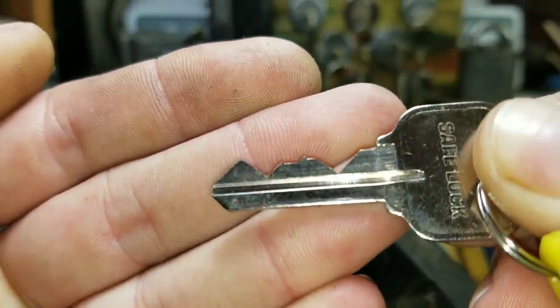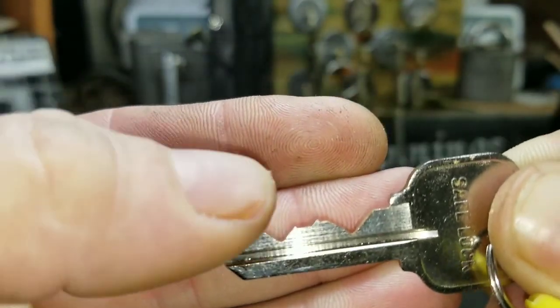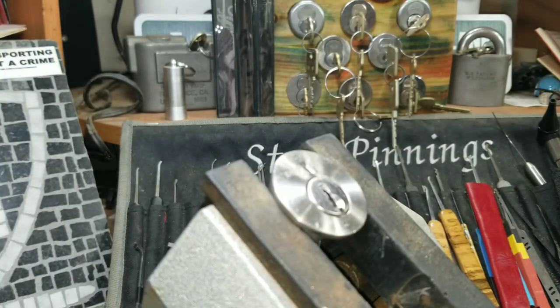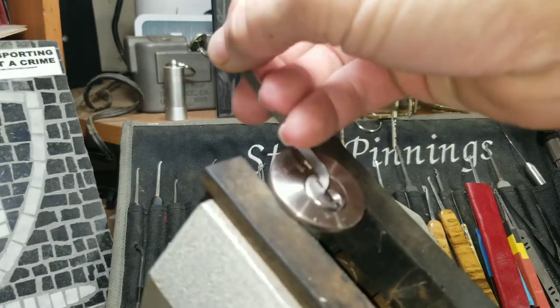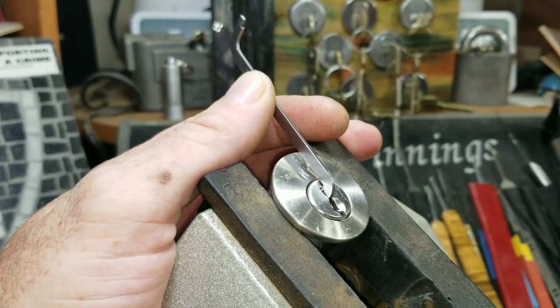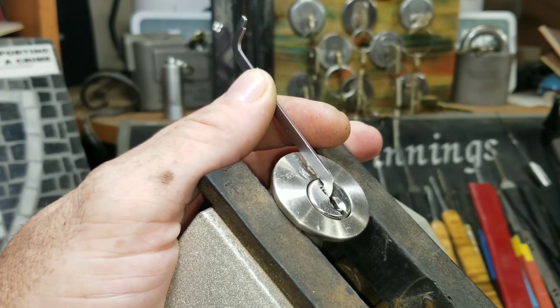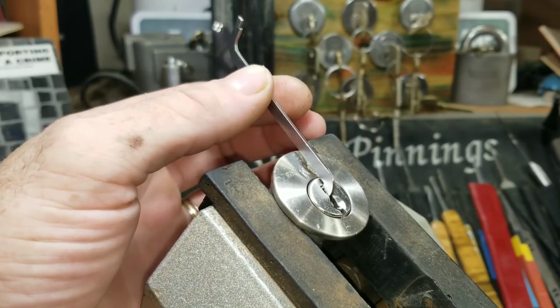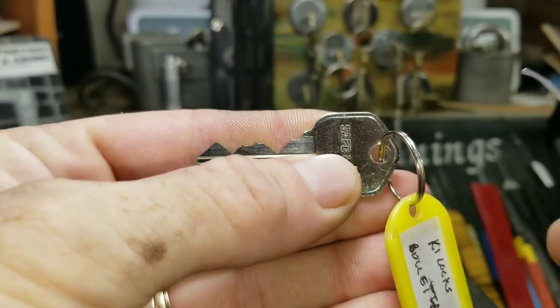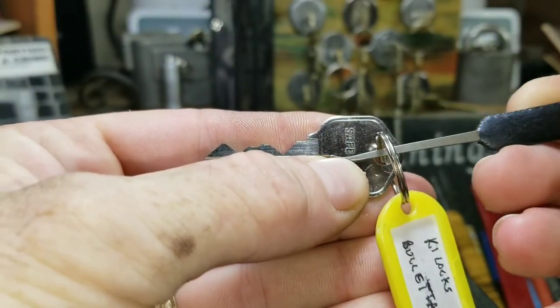The bitting on it has quite the vampiric look here — works the lock beautifully as you would expect. We're gonna see if we can get it open. I've got 50 thousandths here. I think I'm going to try and work my way through two of them, seeing that the bitting is quite difficult.